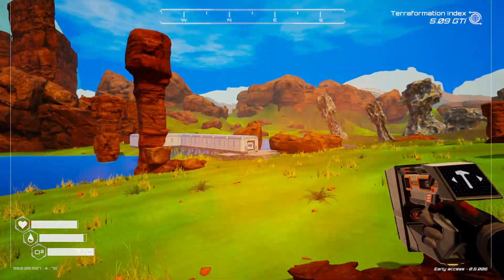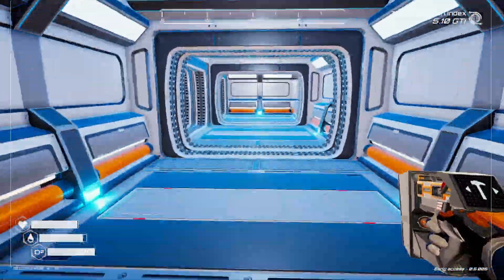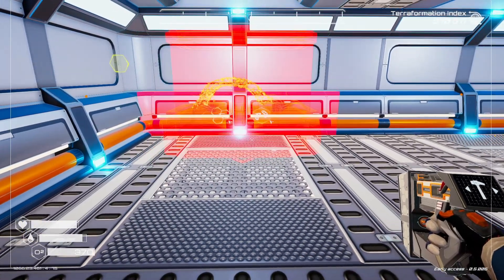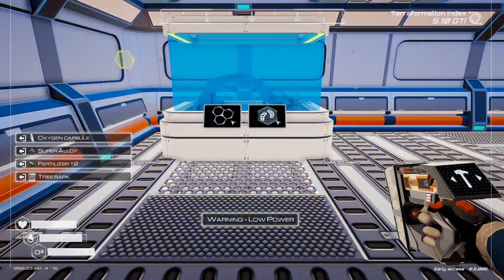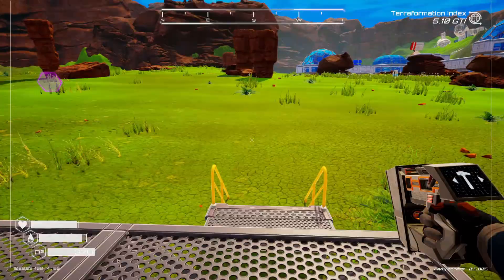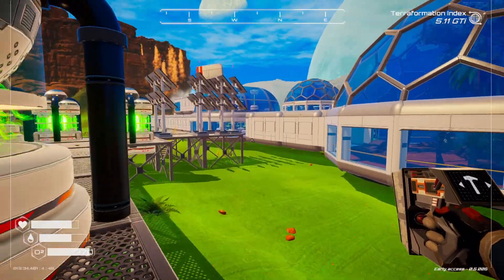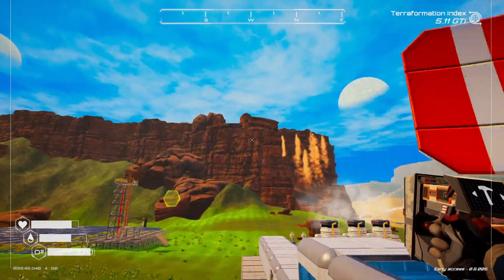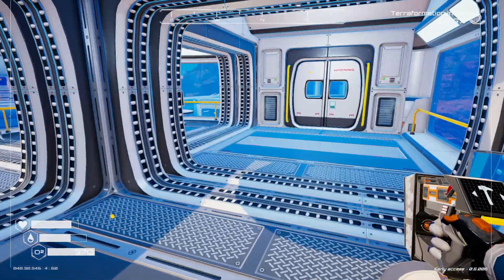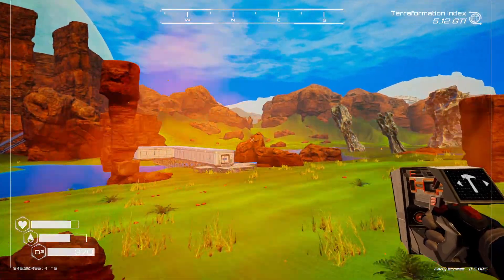I'm thinking we're probably going to end up putting another biolab over here — we'll end up putting several things over here. Let's get this incubator built first. Oh — power! I have not been paying attention to power. There we go, got our power back. Let's take a look at where we're at on power — that should give us 300. 272 — okay, we'll make that work.